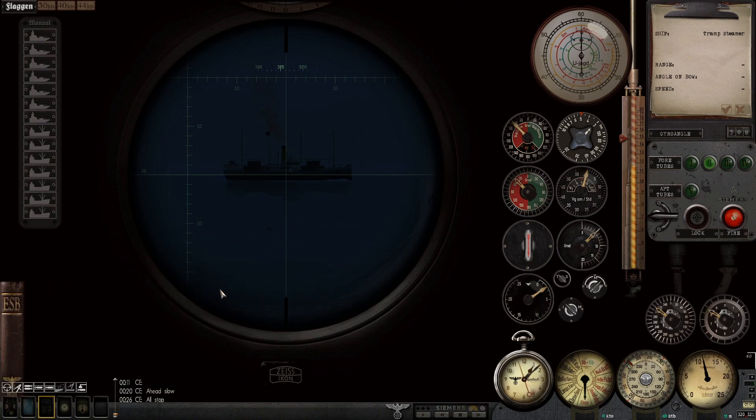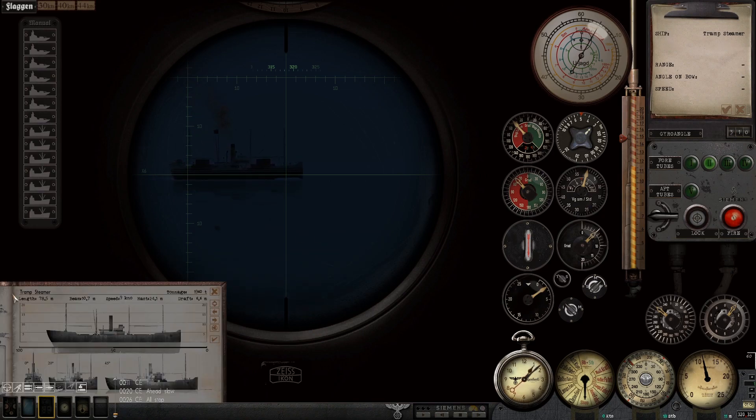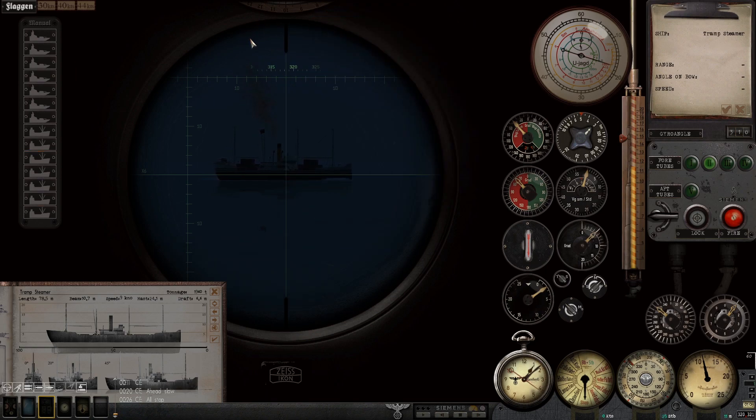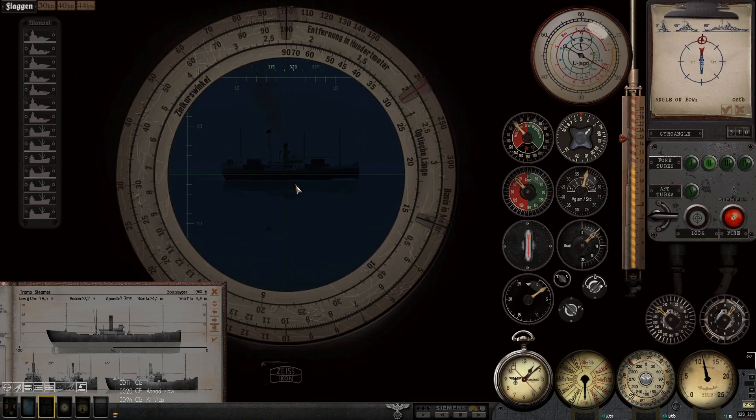I think we've determined beyond a shadow of a doubt what that is, so we'll put the book away. I'll time it as it crosses the reticle to try and get a speed. Actually, I need the book again because I need to know how long it is — 78.5 meters. We don't have a wittly wheel for that, so we might have to use the spinny wheels of doom, the analog computer.